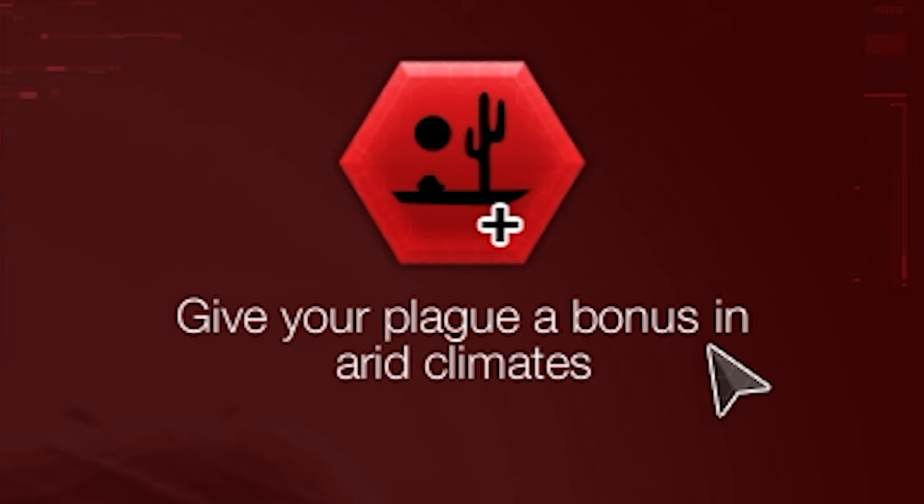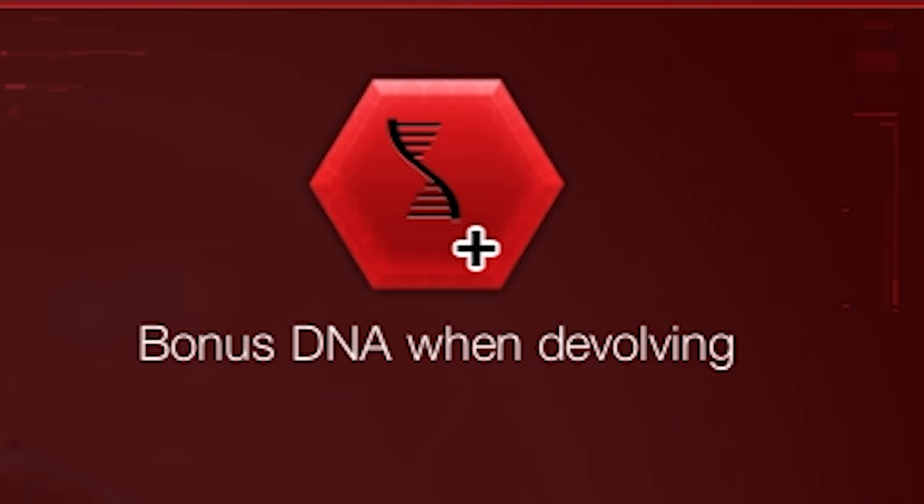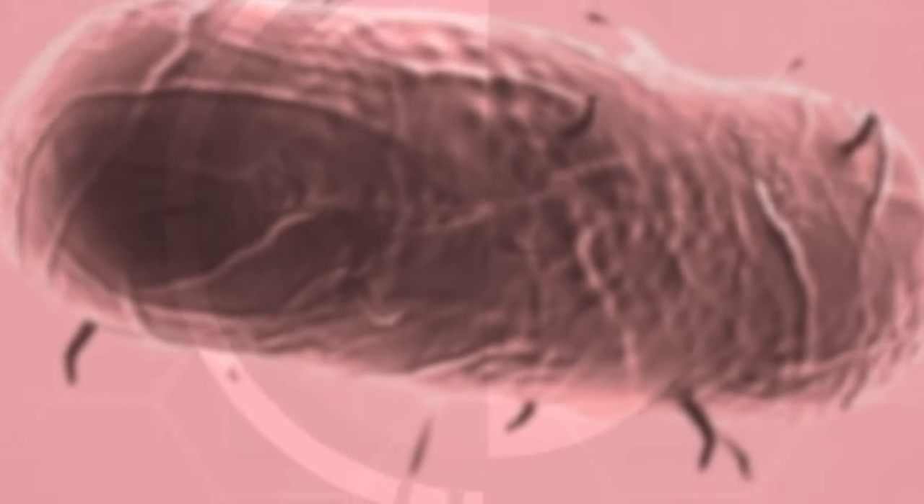We'll also get suppression, which allows the plague to spread across closed borders. We'll go for the zero file, which gives a bonus in arid countries. And the final one is bonus DNA when de-evolving, which I won't do anyway. Never ever de-evolve for anyone.